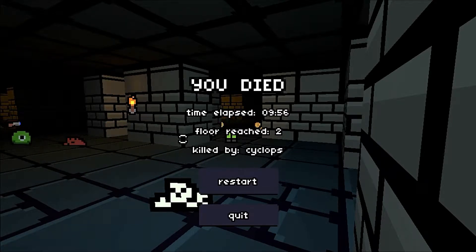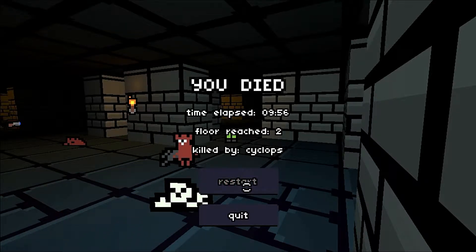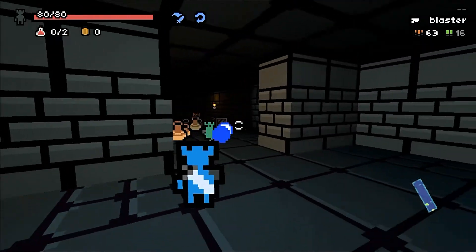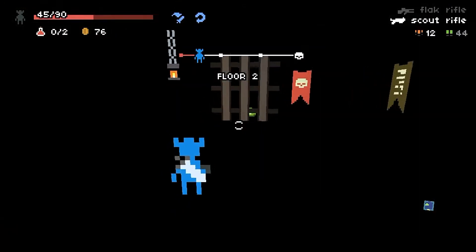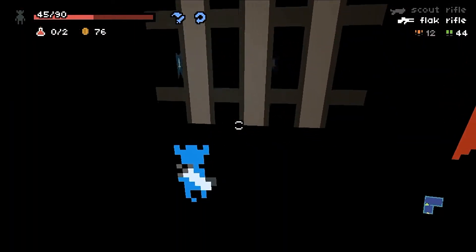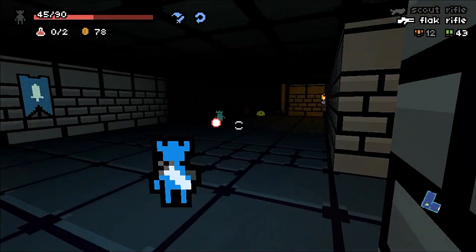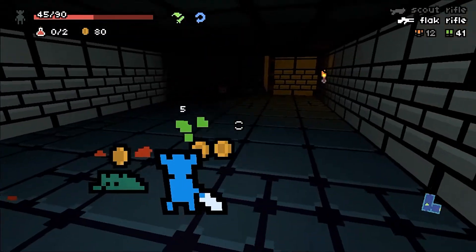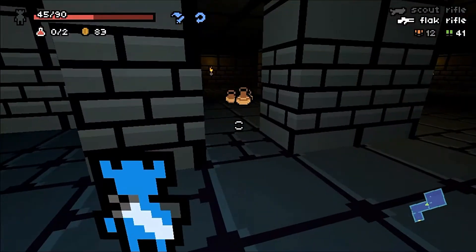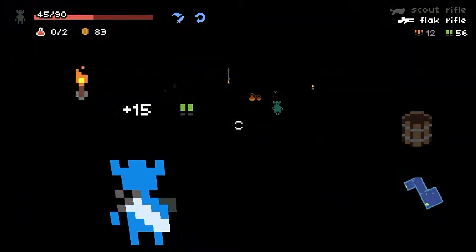Well, here we go again. See? I suck at this game. Alright guys, we are at floor two. I am low on ammo — I'm really dang low. I need ammo, and health would be nice too. Hopefully we can get both of those and survive this floor, cause I haven't survived this floor yet since I got this game last night.